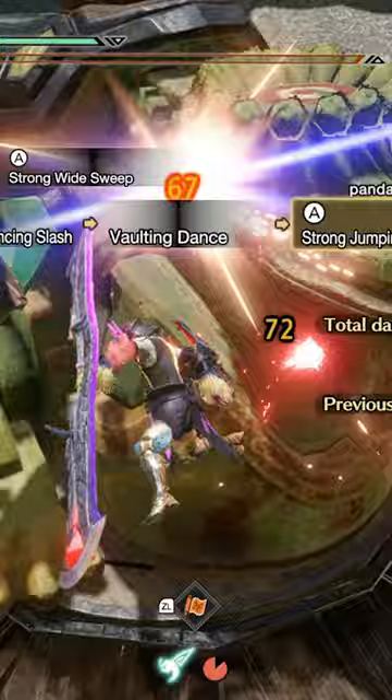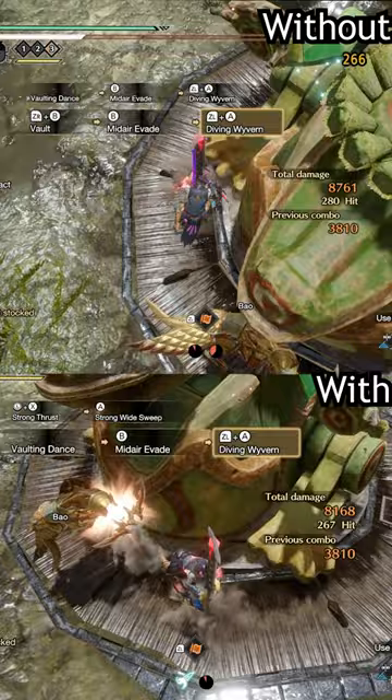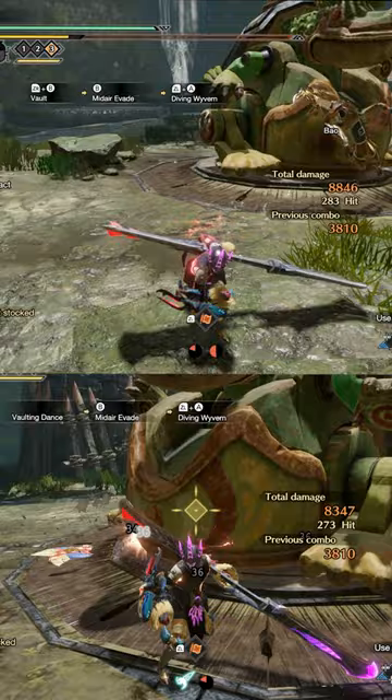The final tip for this short is that the insect glaive also has an air combo multiplier. For example, if we take the wyvern dive silt bind skill and do it without and with air combos, you can see it gets a pretty big damage increase. Thank you for watching.